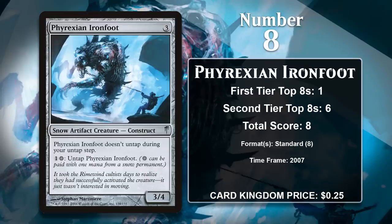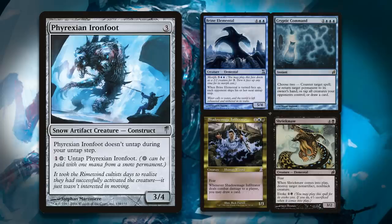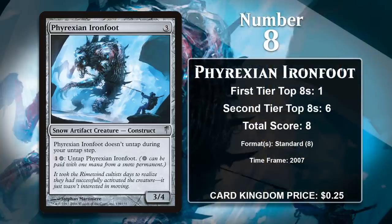At number 8, it is Phyrexian Ironfoot. This 3-mana 3/4 is a snow artifact creature. It comes with the downside of not being able to untap during your untap step, but it also comes with the ability to untap itself for 1 generic mana and 1 snow mana. The Ironfoot was particularly good in the Standard of 2007, a format dominated by cards like Brine Elemental, Cryptic Command, Shadow Mage Infiltrator, and Shriek Maw. It was a pretty effective way to weaken all of those cards while also giving you an efficient body to attack and block with — there just wasn't much removal people were using that could actually kill the Ironfoot. It was so good that it saw main deck play as a 4-of in Blue-Black Control, Fairies, Blue-White Control, and Reanimator. It hasn't gained any points since 2007, and it isn't likely to — it was the kind of card that was good because of a very specific metagame.